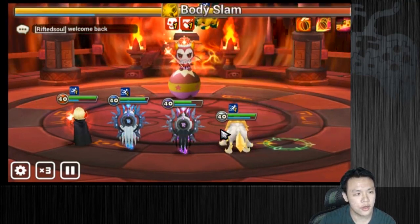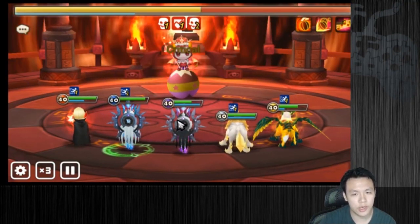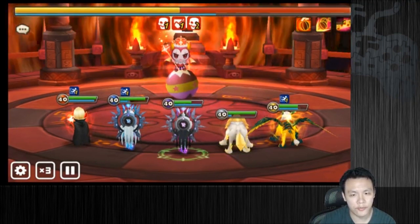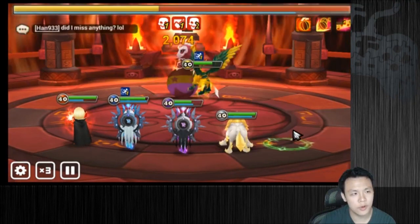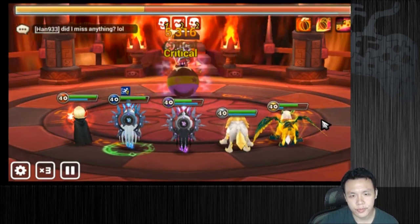All you gotta do is make sure your units are tanky enough. If you can, try to use different elements — mix them up as much as possible so no units focus one unit. And if you really can't do it, you can bring a reviver, but the runs will take longer. If you want to farm as many brownie pieces as possible and the runs take too long, then just go ahead and speed run B2 with some nukers.